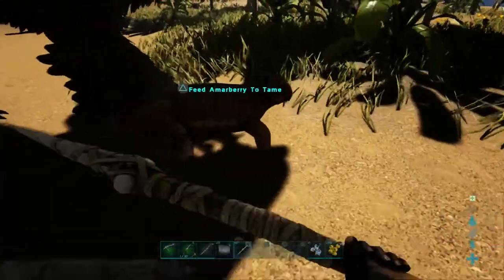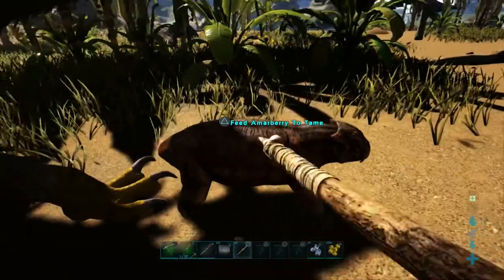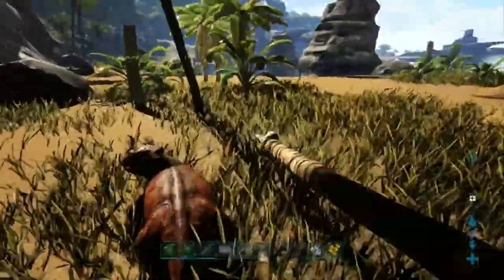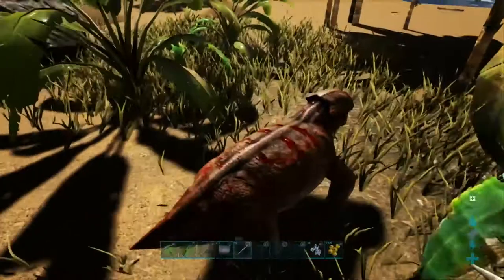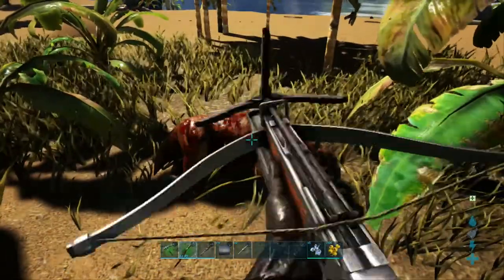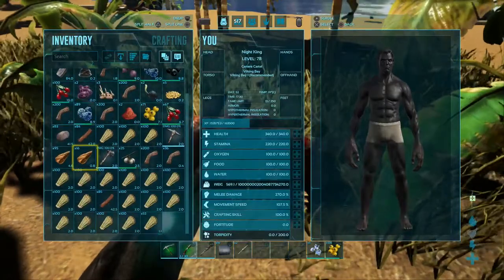Here's a Lystrosaurus. It's sad, but we need to kill him. These are very, very easy to kill — they're going to run away and not do much. Then you take out your hatchet in order to get the hide.